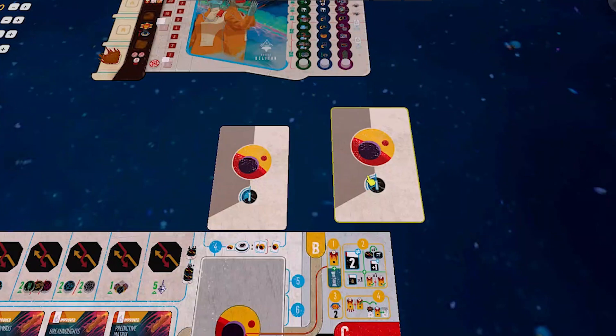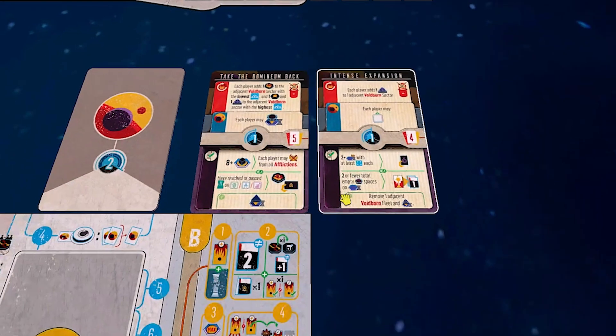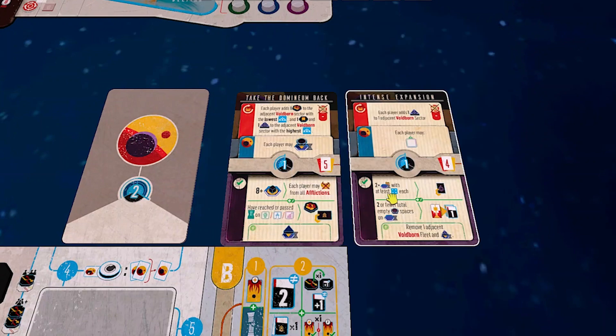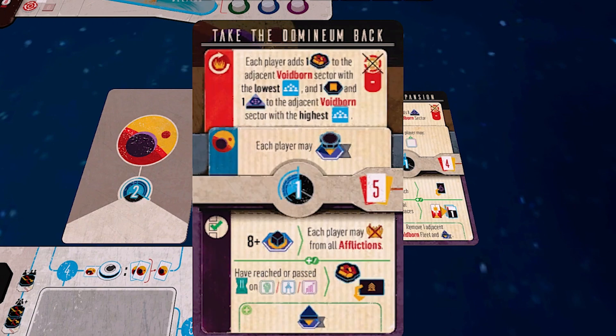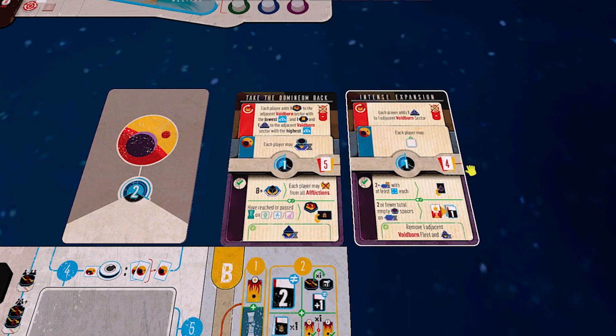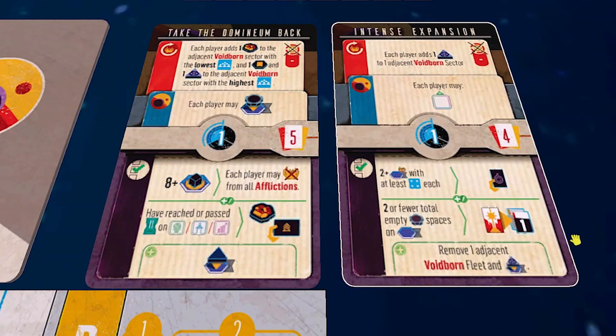David is going to draw the top two event cards — they match the three cycles — and pick one to place in the event spot. There's a lot going on; this is one place they might trim iconography. Generally speaking, the topmost thing benefits the Voidborn, the bottommost thing benefits us. This number here is incredibly important — it's the number of turns we will each play, and also the number of turns the Voidborn will threaten us with crises. So we can have a longer or shorter cycle based on David's choice.